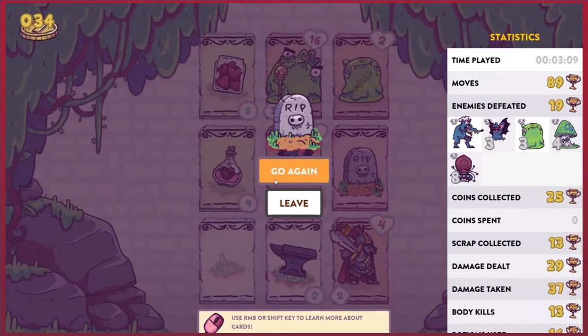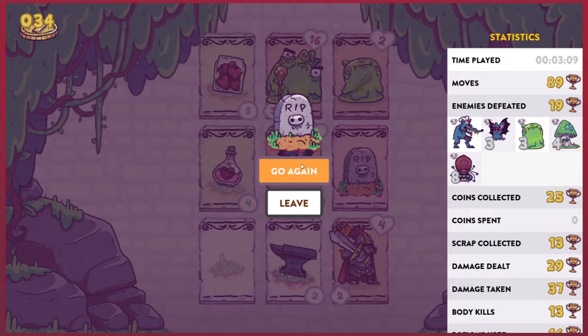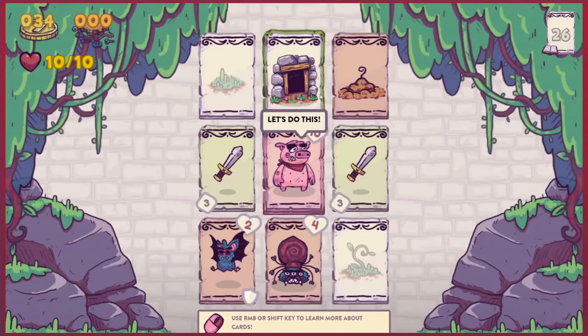We are dead again. There was a jar of hearts in the corner which I presume would refill my life completely — which is fine. We got through 89 moves. Tell you what, let's go again — let's see how we do this time round.